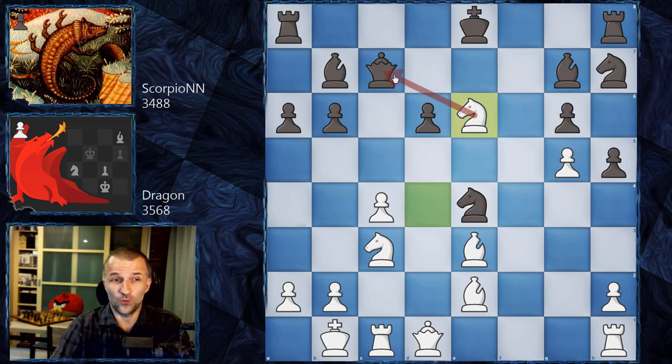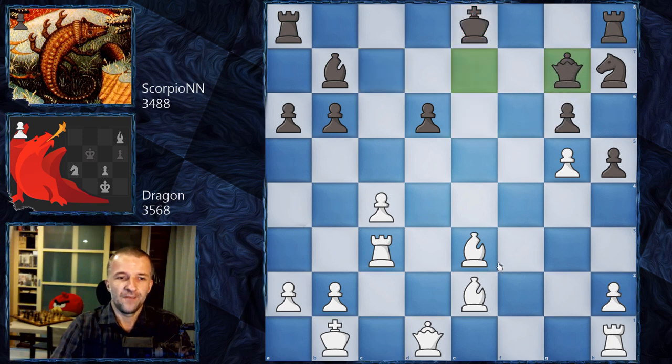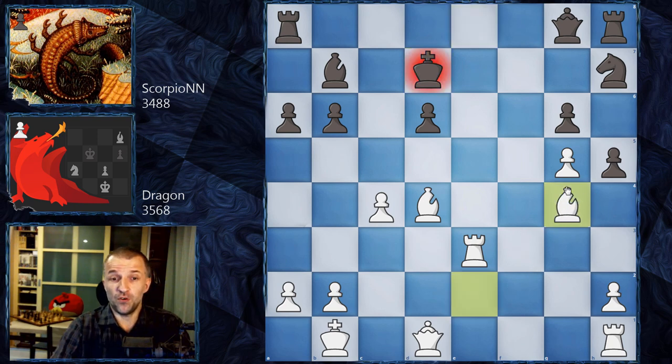If you take the pawn, then we have Knight e6 with attack on the queen and the bishop. Knight c3 is possible first, and after Rook c3, the bishop is attacking on c3 and another bishop is attacking on h1. But there's no time to take any of that - Queen e7. After Knight g7, Queen g7, Bishop d4 - now winning the rook or the exchange. If Queen g8, then we have Rook e8 and the king is in trouble in the center.